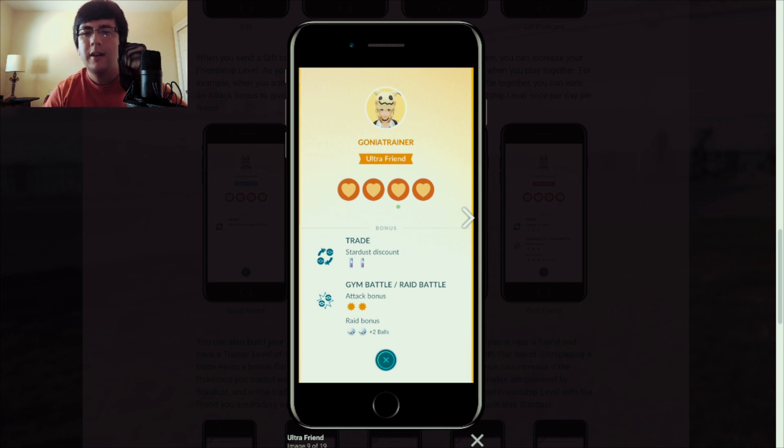I highly recommend taking the Best Friend tier into consideration — this one is really good. The stardust discount is 300 stardust, and you get a gym battle and raid battle attack bonus, plus up to four premier balls as a raid bonus. That's a big difference — adding more raid premier balls is really awesome.